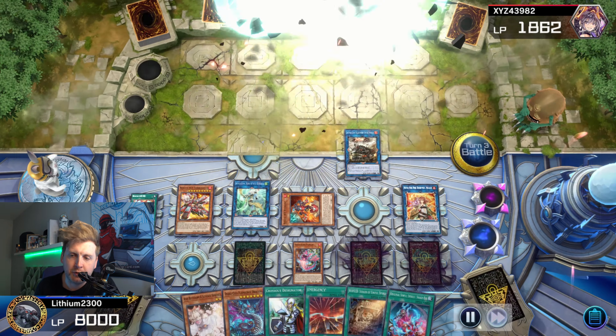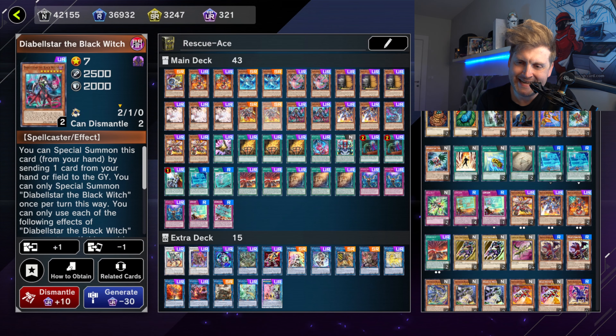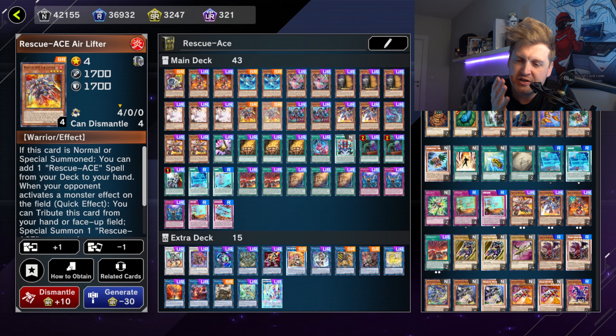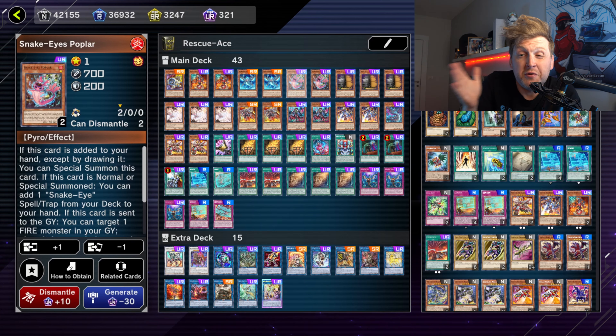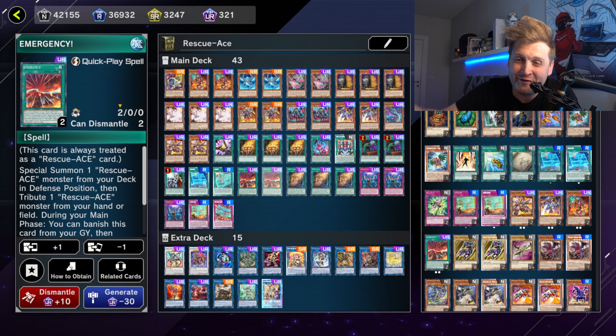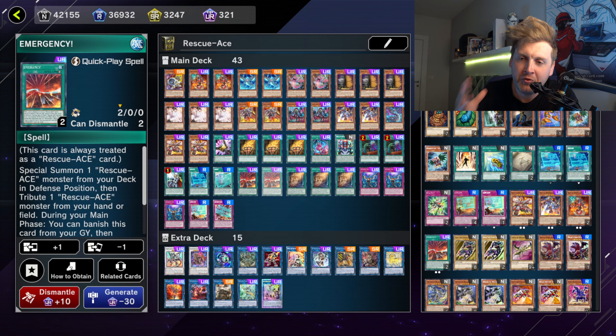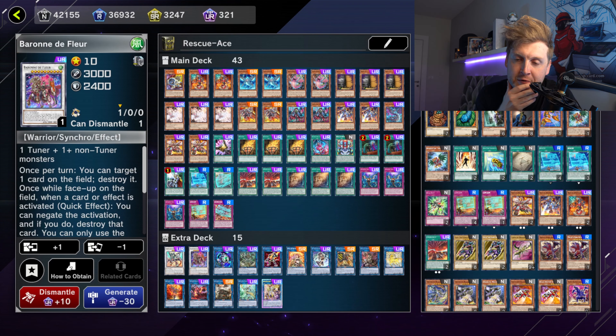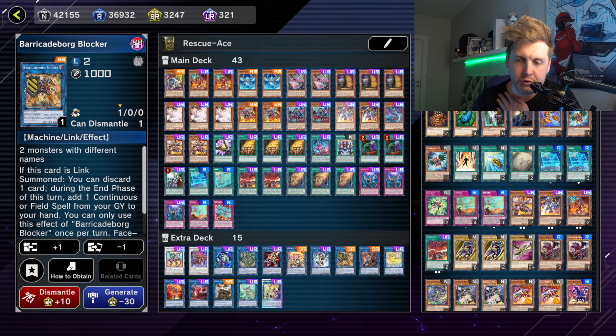I'm happy with the build, but there are variations: maybe one Snake Ash, two Poplar, two Bonfires — saw some OCG lists running only two — and probably a third Emergency. I like Diabell Star because she's a one-card full combo, and this deck has so many one-card full combos. The remaining problem is they need to keep their negation for Turbulence. With Little Knight in the future, that might help dodge imperms. Thanks for watching — feel free to leave a comment or like if you enjoyed the video.